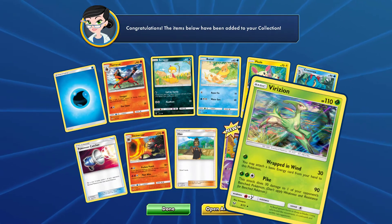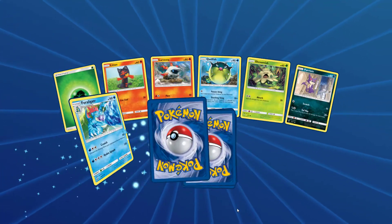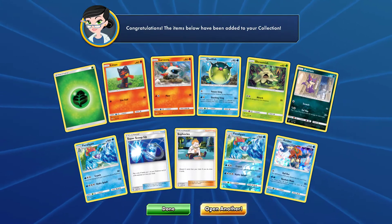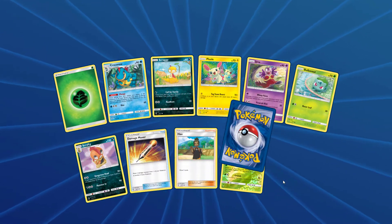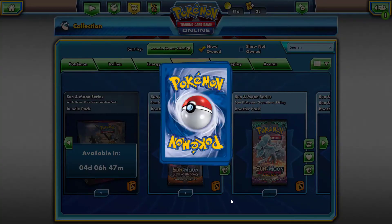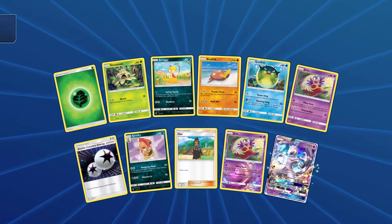We got a Virizion, we did get a shiny Rayquaza — that was pretty nice. Down to the last three packs of Shining Legends. Can we get a Zoroark GX or something else? Keldeo? We may not hit an ultra rare here, but we did get that shiny Rayquaza which was very nice. Behind this wall is a Raichu, and last but not least in the Shining Legends category.